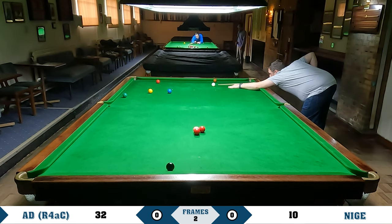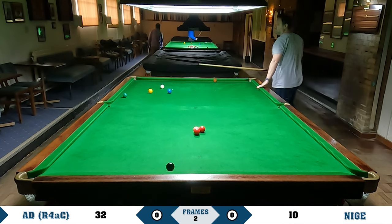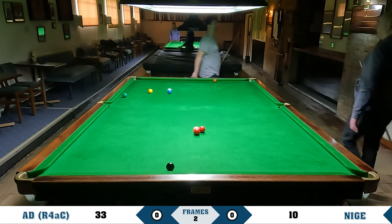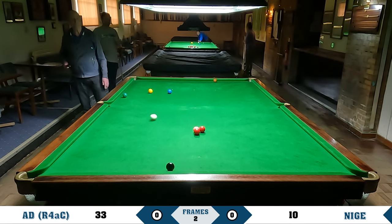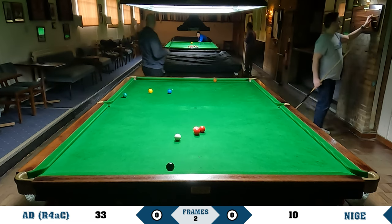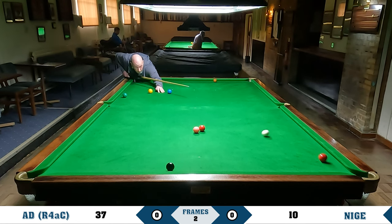22 point lead for me. Don't really think about the easy puller, but I've managed to lay a pretty nasty snooker for Nige, which he doesn't manage to get out of. But he doesn't leave a free ball, which is pretty good. My lead is getting comfortable - 27 points ahead. Still 43 left though, so it's not over.